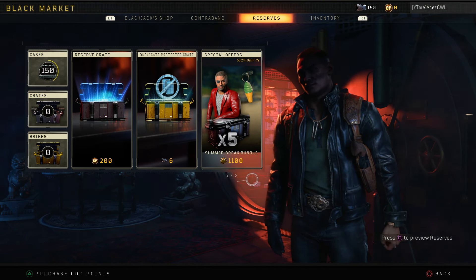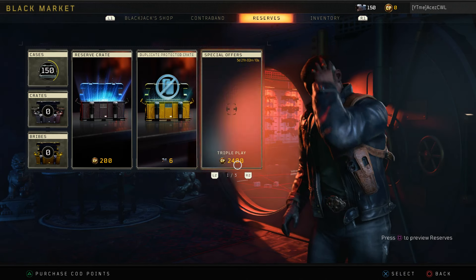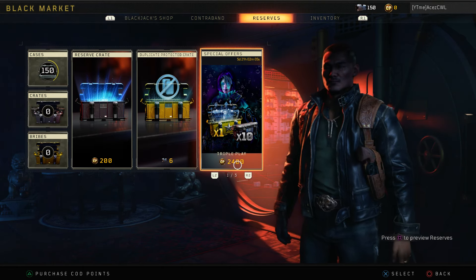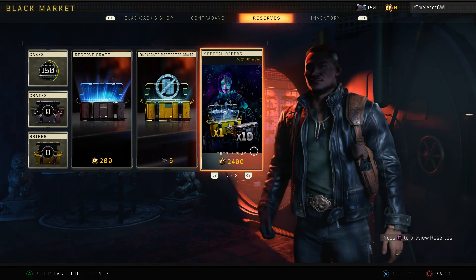What is going on guys? Today we have a brand new special offer that hit the reserve marketplace in the black market. Blackjack has given us something very tempting with this new Triple Play, which is located on your contraband stream or in your special offers in your reserves area.